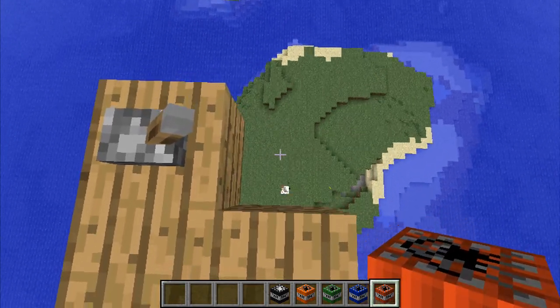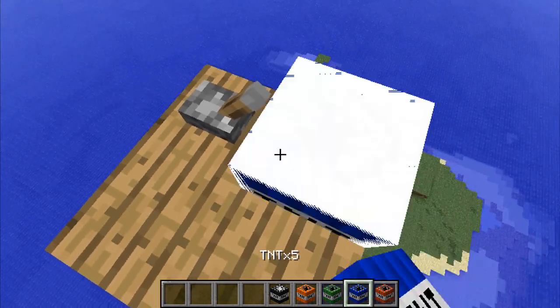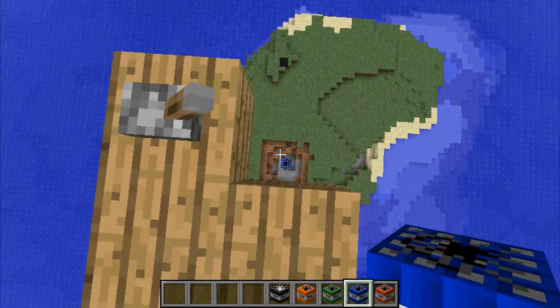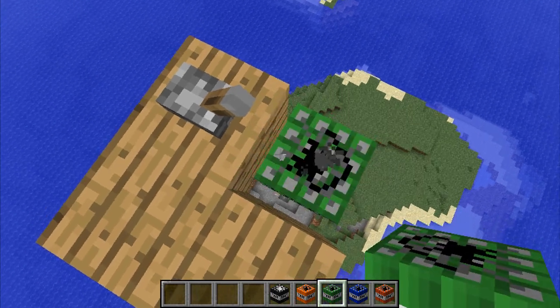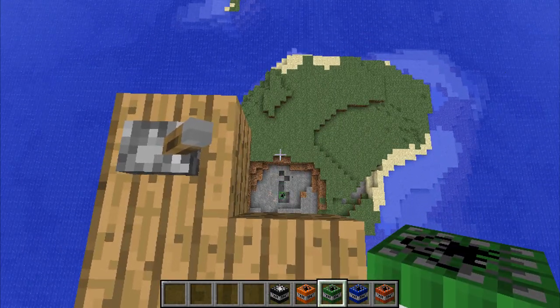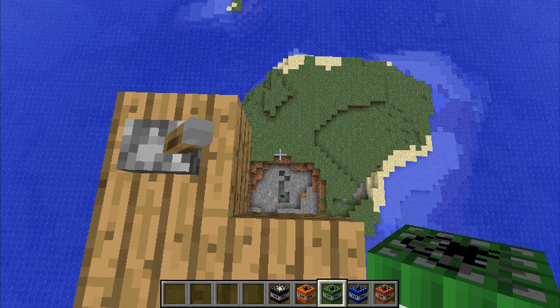So this is just your ordinary normal TNT — blow it up, see a tiny little hole. Put in the times 5 — slightly bigger hole. Times 20, I don't think this island's going to last very long. I wonder if times 100 will get rid of the whole thing.